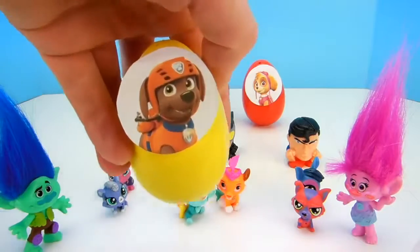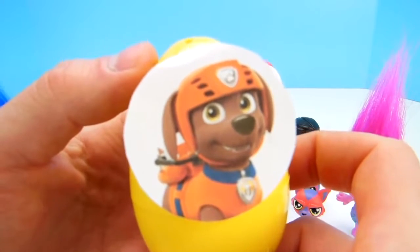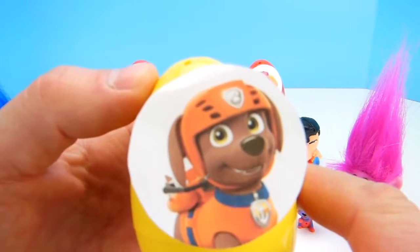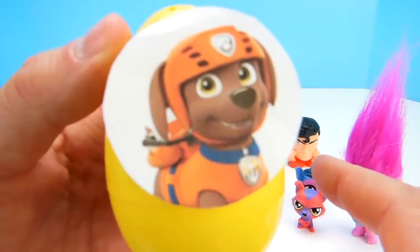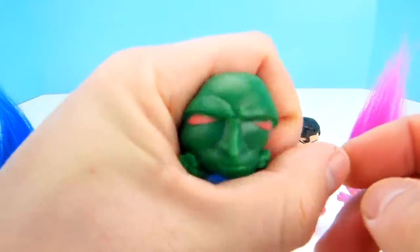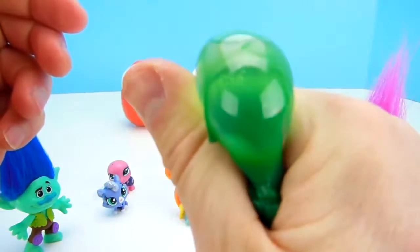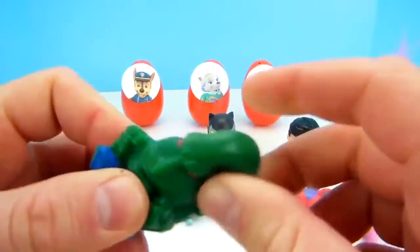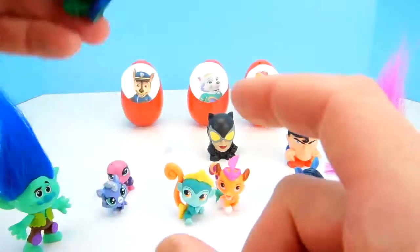Zuma, let's open up your egg! So this is Zuma — he's from Paw Patrol and he's our water dog. He's brown and he always wears an orange life vest — as we all should! Always remember when you're in the water, wear your life vest! It's another Mashem! Let's give him a squish! He's so green and squishy! Give him a pull! He looks kinda tough!